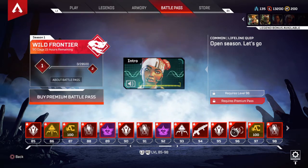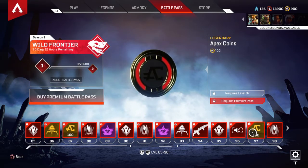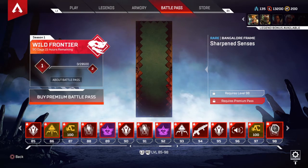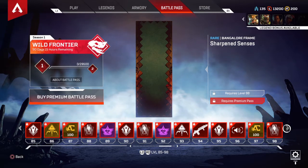Blue Tiers says 'open season' — I was gonna say you sound like Lifeline. More Apex Coins at tier 97.